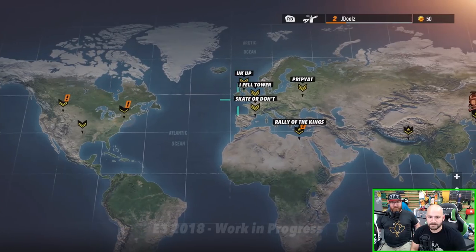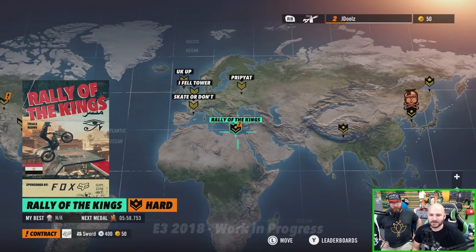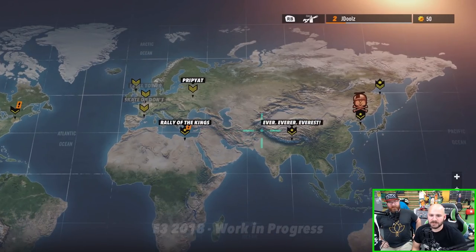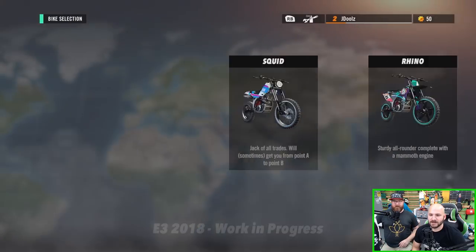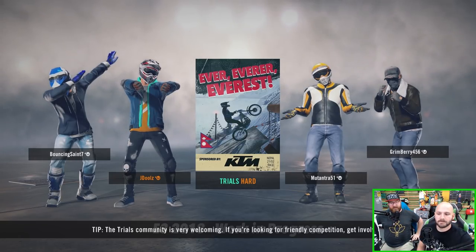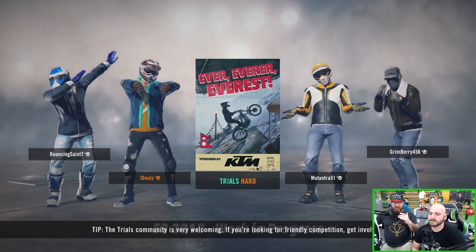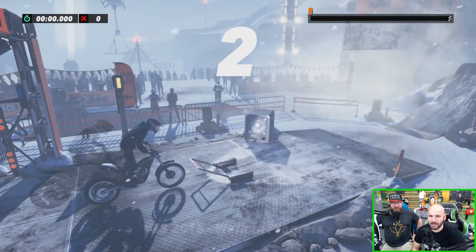Jeremy is going to play a little bit, then I'll play a little bit, and then we have a very special surprise — something new to the Trials series. I'm going to start with 'Everest' on the Mantis, which is the trick bike. There are typically three bikes you use in Trials: your base bike, a sturdy fast bike, and then the trick bike which is real springy but not as fast.